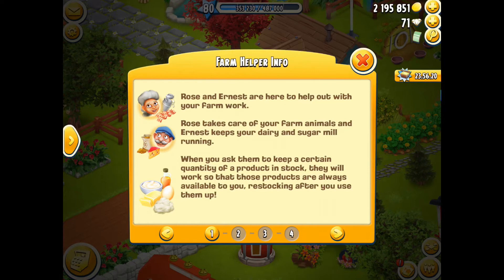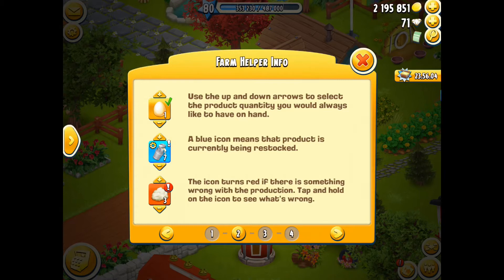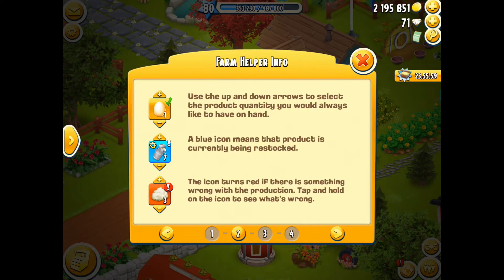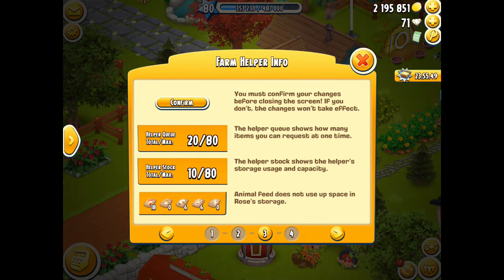Sometimes they slack off a little bit and you might have to help them out. Those are the symbols: the blue means it's being made, and the red means you might not have enough crops to create the feed to feed the animals. That shows you your storage and how much of each product there is — and it doesn't count towards your barn storage.